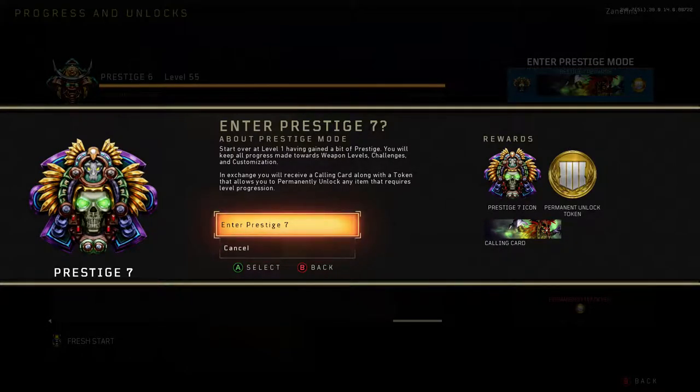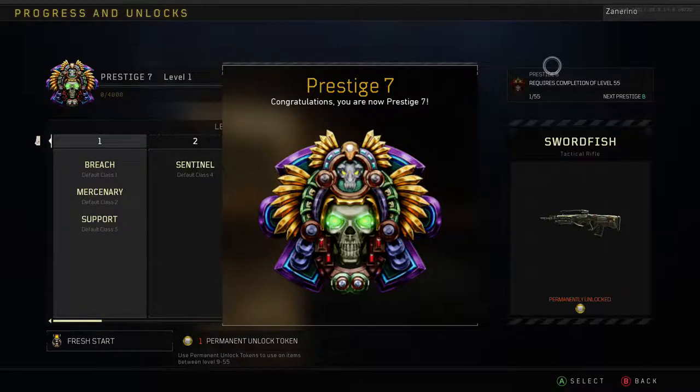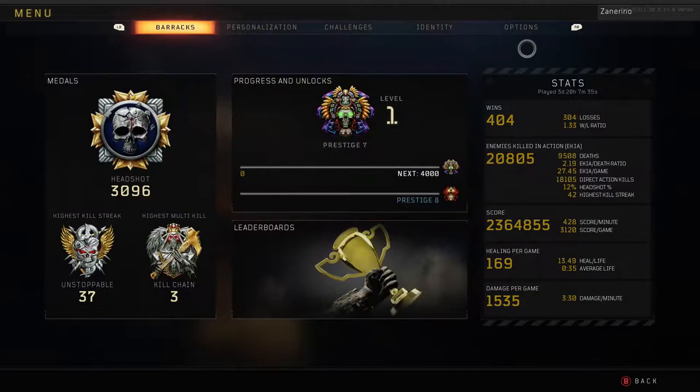I think this is one of my favorite Prestige icons in the game so far, that I've seen anyway. So we're just gonna hop straight into activating Prestige. There we go — Prestige 7. Prestige 8 is also pretty nice, that I can see up here. I think they're all pretty nice from here on out, but let's take a quick little look at my stats here.